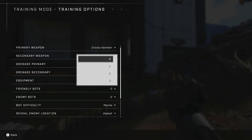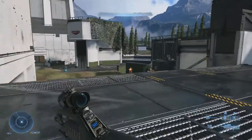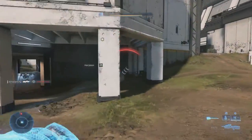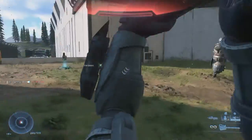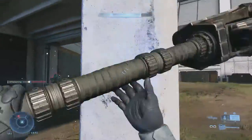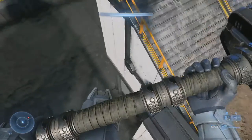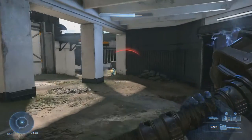Now I'm going to spawn four enemy bots at marine level and just have a bit of fun against them. Our grappling hook can actually attach to enemies and drag us toward them — it's one deadly combination. The grapple shot makes training mode so much fun. Hopefully this gives you a good enough summary of what it's all about: you can change up quite a bit, have freedom to experiment, and you don't have to wait through loading screens.